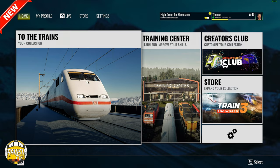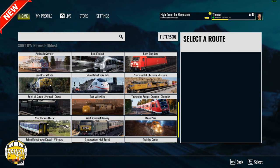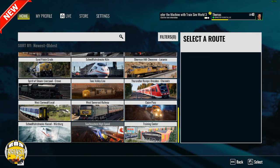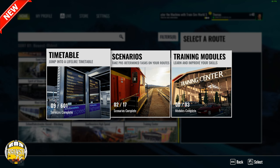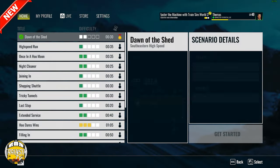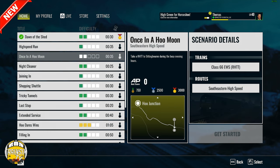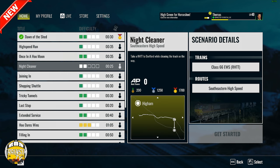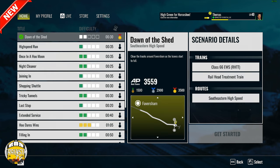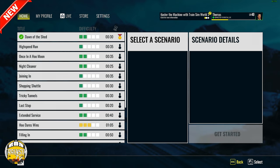We're going to select the route — these come loaded ready to drive on the Southeast High Speed route. We're going to the timetable for this. There are a couple of scenarios as well: we've already done 'Dawn of the Shed', and there's also 'Once in a Blue Moon' and 'Night Cleaner', but we won't do those as they're set at night. 'Dawn of the Shed' is in the early morning sunrise, a nice little scenario — it's a there-and-back job that gets you started with the RHTT.